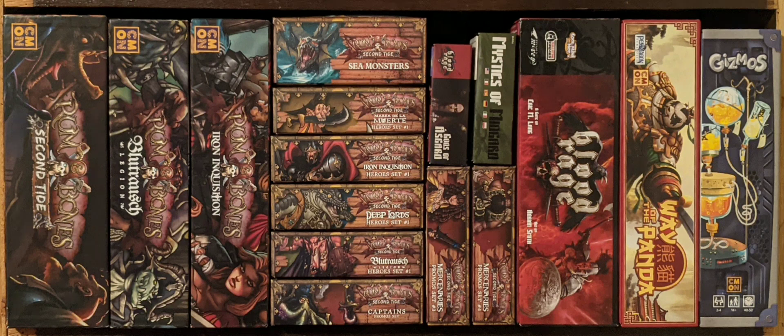Up next we have the Blue Troush Legion expansion for Rum and Bones: Second Tide. This is an Orc faction. It adds new characters, new faction, and new cards for that faction. I also have the Kickstarter promo character for this — I can't remember what his name was, but he's in there as well. It adds a few new mechanics when you play with them, like the Orca Pult, and they have their own ship boards and miniatures and all that good stuff.